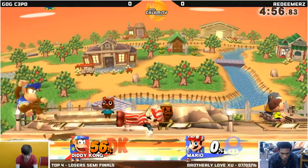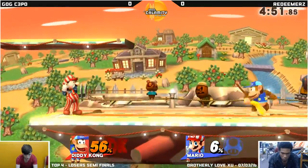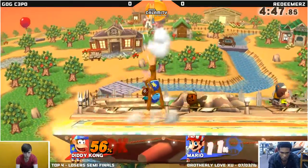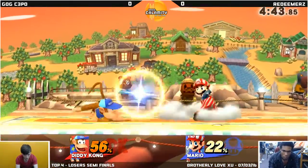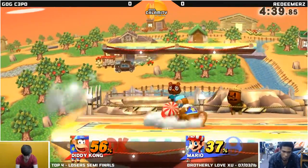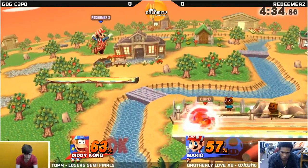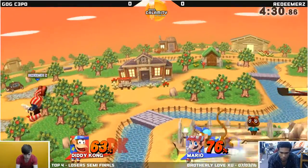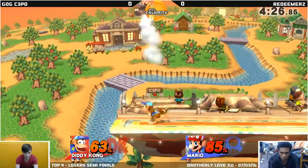Diddy being such a mix-up threat right now — you're never quite sure what option he's gonna go with, especially when he has that banana. Redeemer's taking a little bit more tact and approaching right now, trying to figure out when he has to move in and catch him for any slip-up. Nice mix-up. Banana gonna put in almost lapped-in damage here. We're gonna see some fireballs now to make sure that Diddy Kong knows he can't have all the space — you gotta apply pressure.